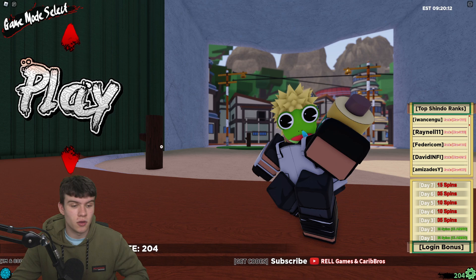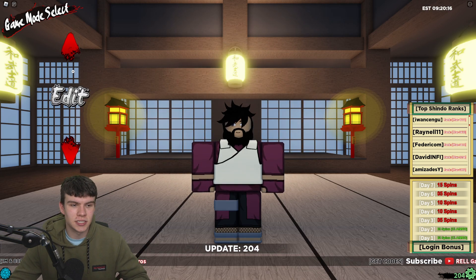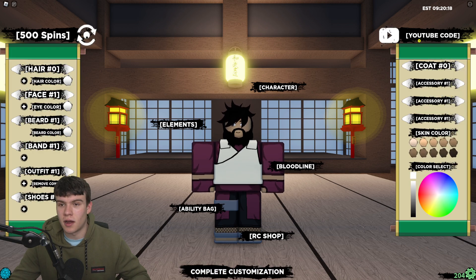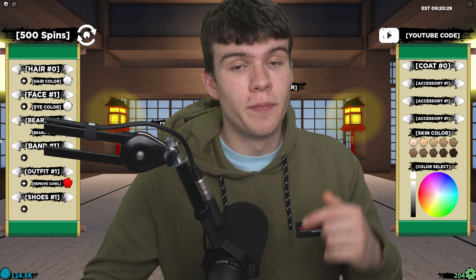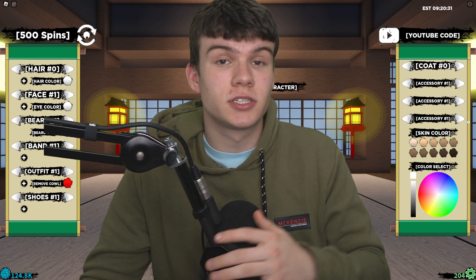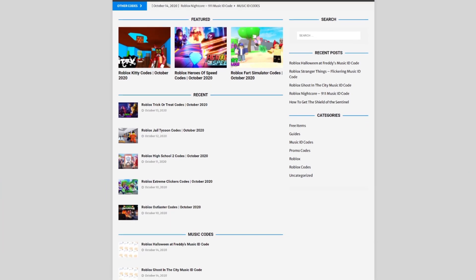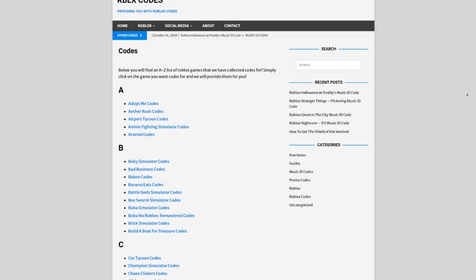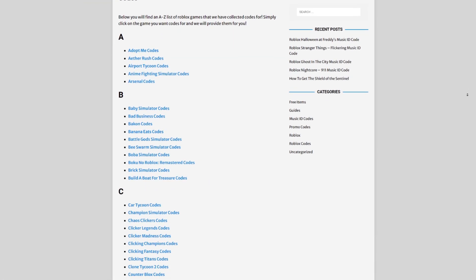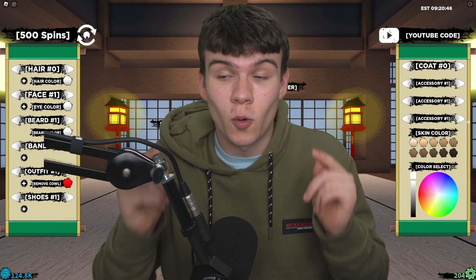If you do not know already how to claim codes in Shindo Life, what you guys are going to want to do is click on the up arrow above where it says play, then go to where you can add your character. The code input might be in the top right. If you're fed up with watching each video for Roblox codes, I've got a solution: rblxcodes.com. On that website you can find game codes, user codes, and guides — codes for over 1,000 Roblox games.